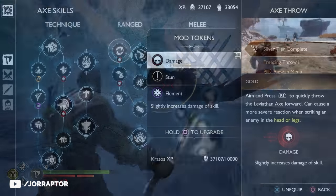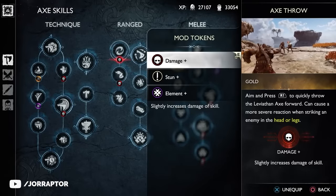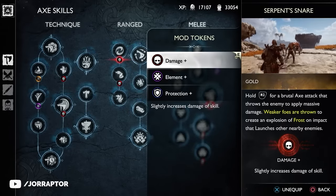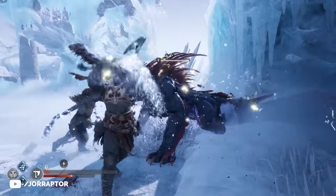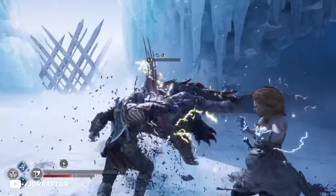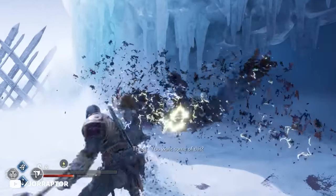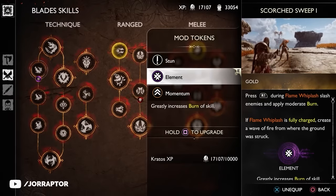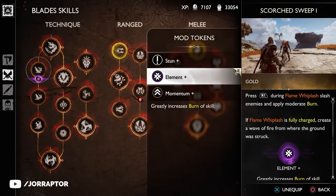For 10,000 experience you can upgrade your mods to a plus level, enhancing their effects. Just like unlocking mods, you upgrade the skill rather than the individual mod — so upgrading a skill to plus level once means you unlock the upgraded versions of all three mods. There are no extra steps involved; you can simply unlock these plus mods as soon as you have the required XP.